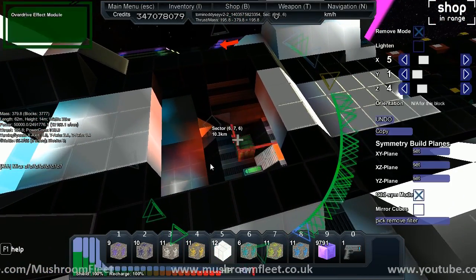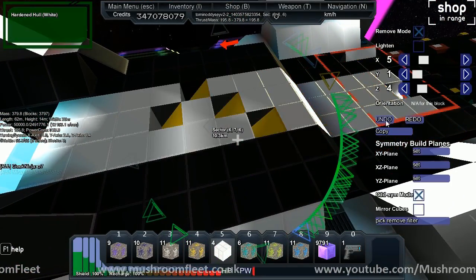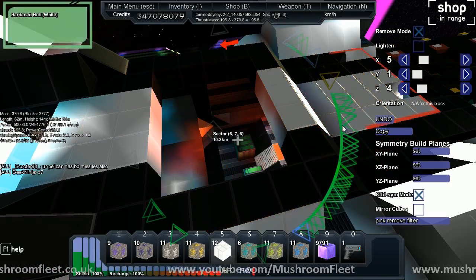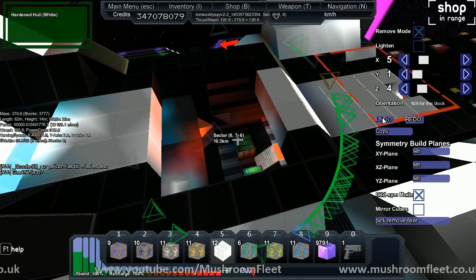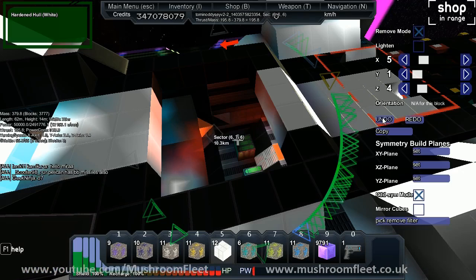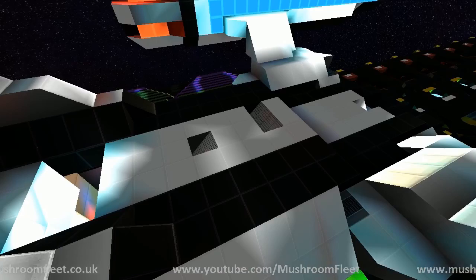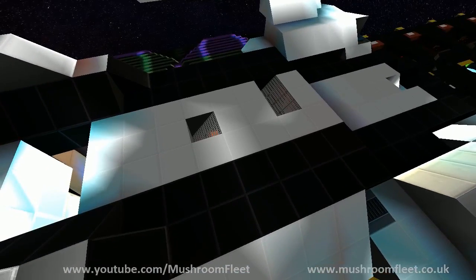Obviously the first thing I've got is undo. If I undo, it'll roll back. Redo, it'll put back what I just did. If you do undo again, however, that's not going to work, so bear that in mind. So we've had a look at the undo and redo and the limitations of that.